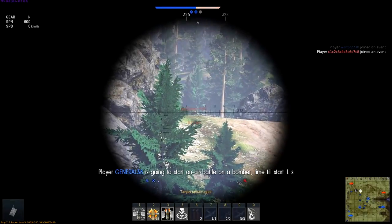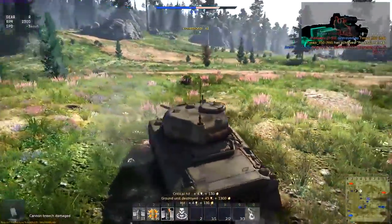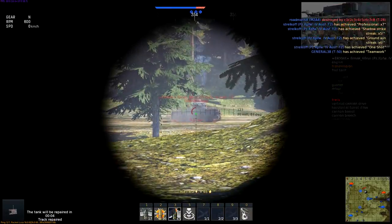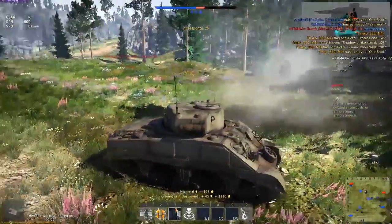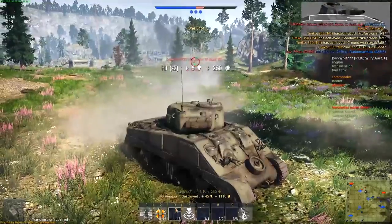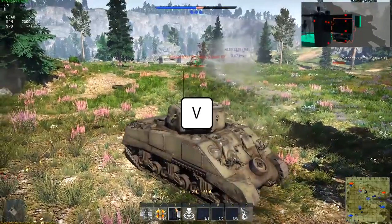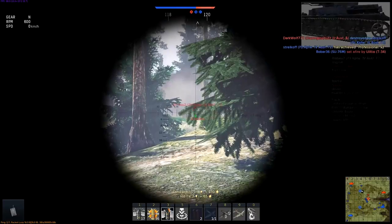War Thunder's damage model does not include any abstract hit point calculation — there are no hit points in the game. When you penetrate the armor, you can take out one of the opponent's modules, such as the engine or suspension, or even wound or knock out a crew member. Enemy tanks are destroyed in one of three situations: when less than two crew members are alive, when the vehicle burns down completely, or when the fuel tank or ammo rack blows up. We recommend using the sniper scope accessed via the V key, which helps you aim at critical areas like the driver's hatch, gun barrel, and the tank's engine.